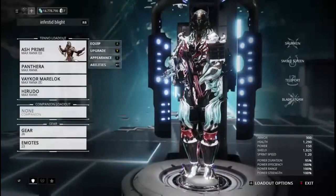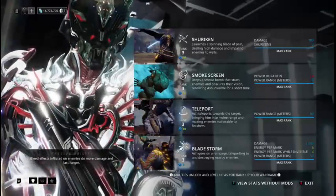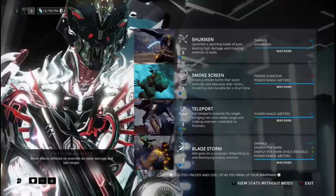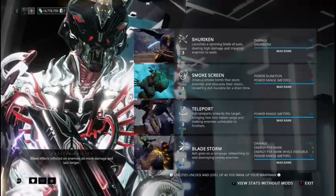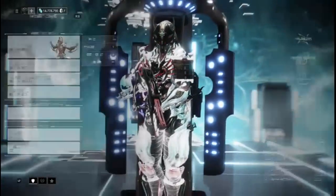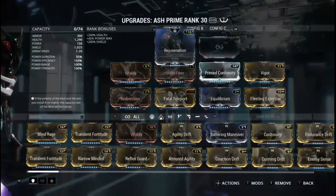Ash also has a pretty kick-ass passive: bleed effects inflicted on enemies do more damage and last longer. That's where the Throwing Stars come in handy — they deal a ton of damage. He's just really fun to play as. Now I'll show you my Ash build — the one everyone was so keen to talk trash about online.